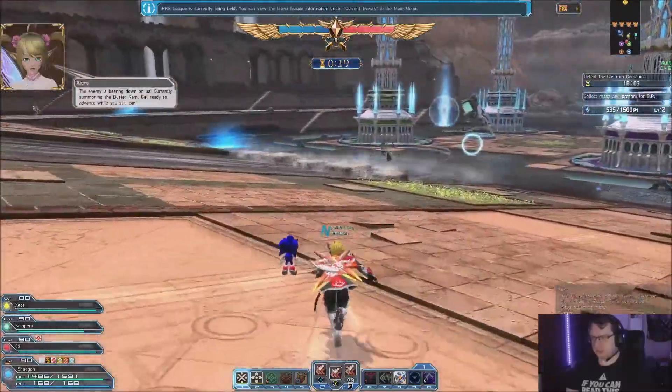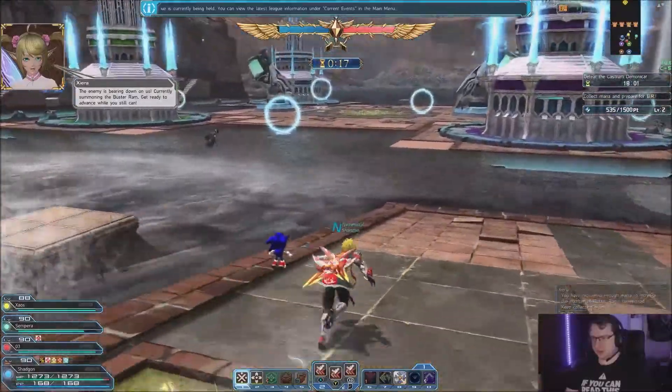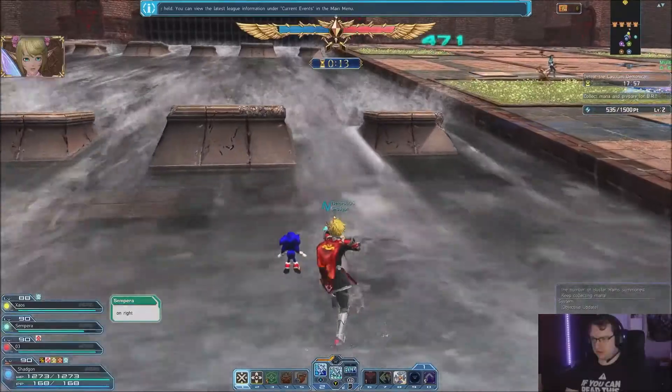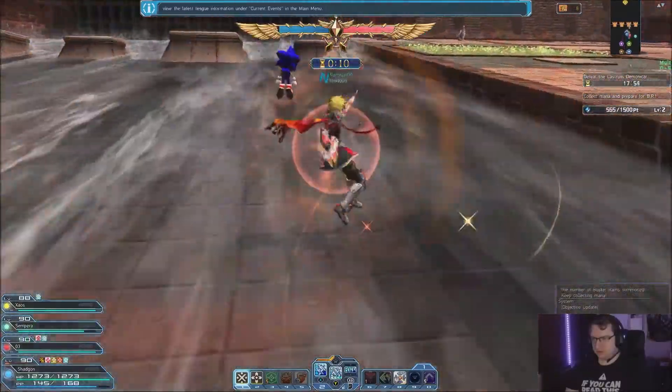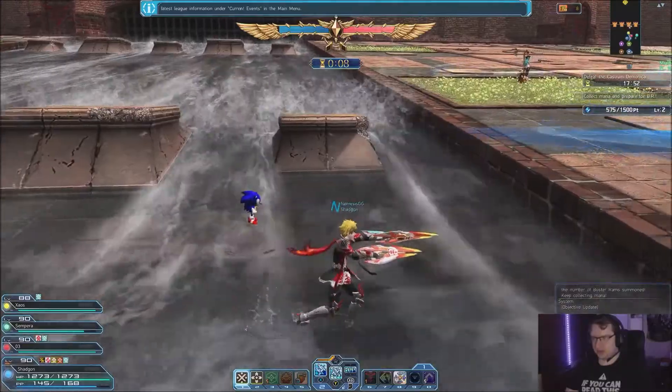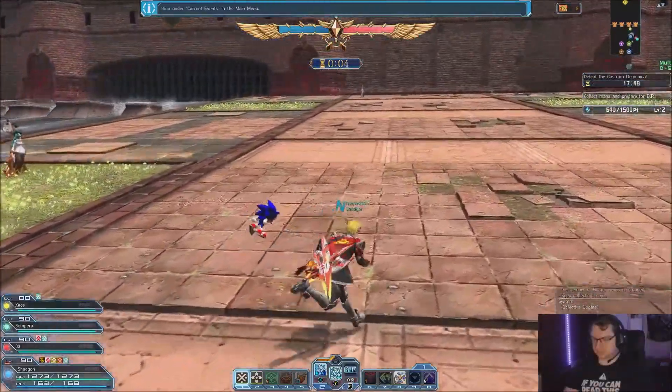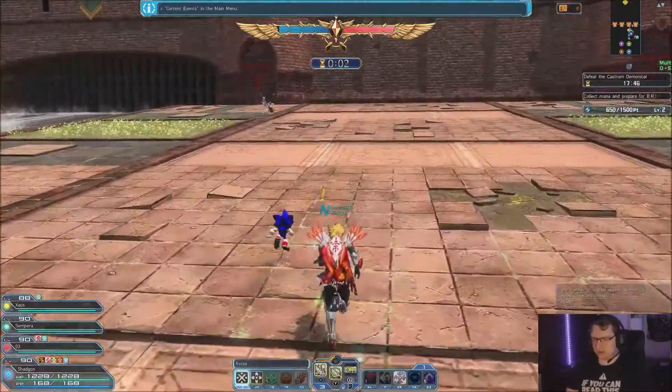We have two buster rams. A buster ram is being summoned — it's going to be a little awkward this time around, but we got this. You can't really stand on this; you get dragged down, so we've got to be careful. I currently have perfectionist tech on, so we're going to swap.